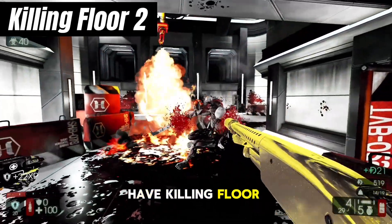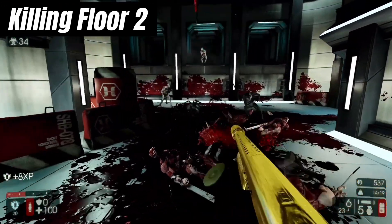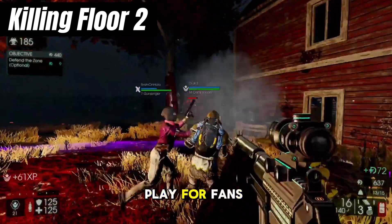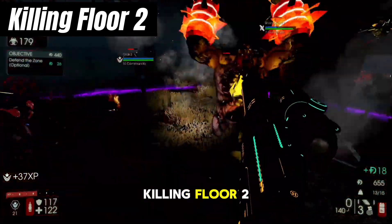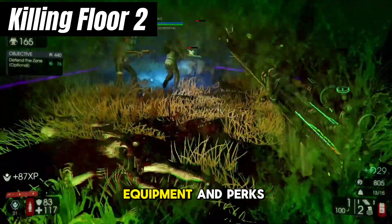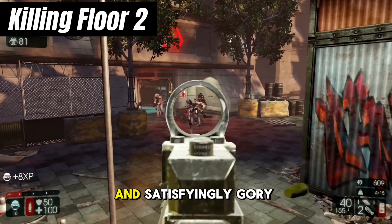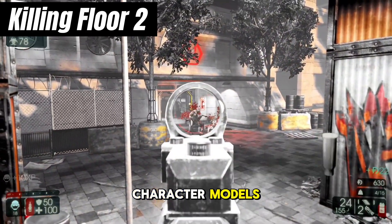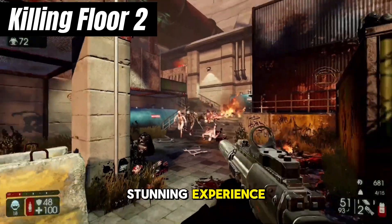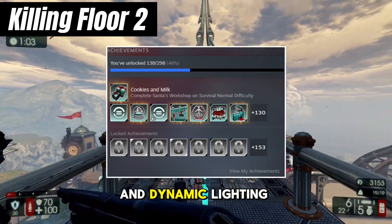Next up, we have Killing Floor 2, a cooperative first-person shooter that pits players against waves of genetically modified monsters known as Zeds. With its intense action, addictive gameplay, and endless replayability, Killing Floor 2 is a must-play for fans of Left 4 Dead 2. Players must work together to survive increasingly difficult waves of Zeds, utilizing a variety of weapons, equipment, and perks to stay alive. The game features fast-paced, arcade-style action with tight gunplay and satisfyingly gory combat. With its detailed character models, gruesome enemies, and atmospheric environments, Killing Floor 2 delivers a visually stunning experience, from claustrophobic underground bunkers to sprawling city streets.